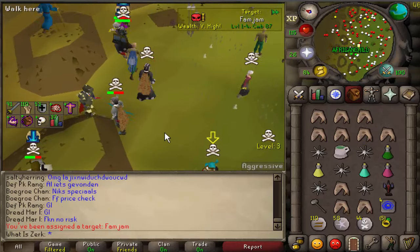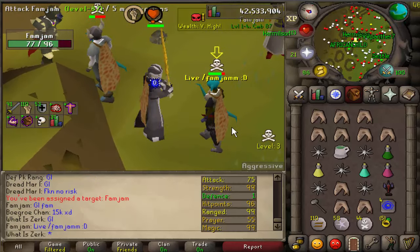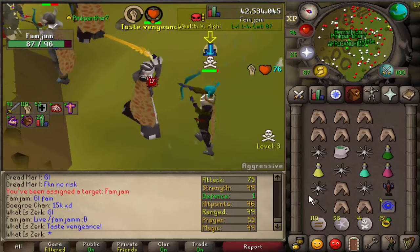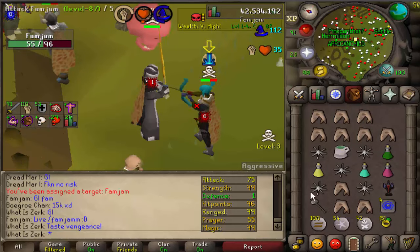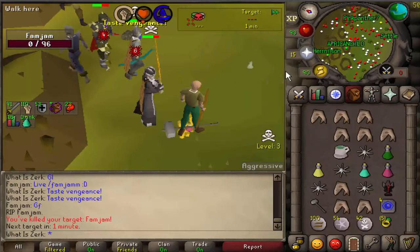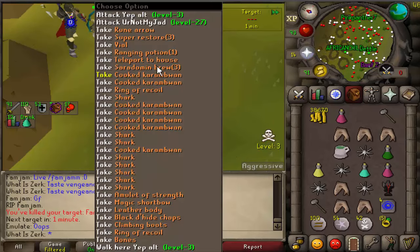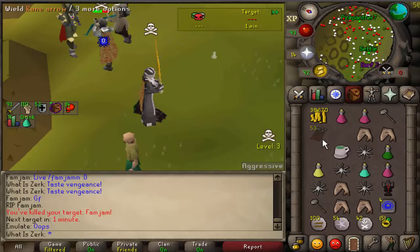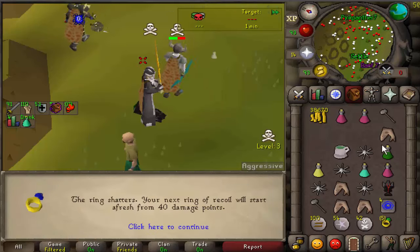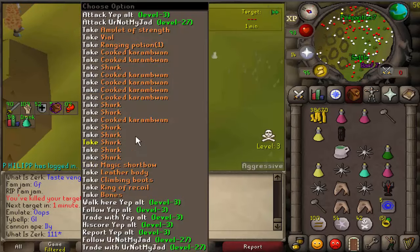We've got a one defense pure here at fam jam - 87 combat, so good luck to him. Hopefully our granite maul is going to go absolutely mental like it did. He's got 99 strength and range. Going for the granite maul - 33-35, a 398 XP drop! That was absolutely insane - we finally got some nice granite maul specs. Good fight to him, sorry for killing you. That felt bad going for that like 65 granite maul spec - but good fight to him anyway.